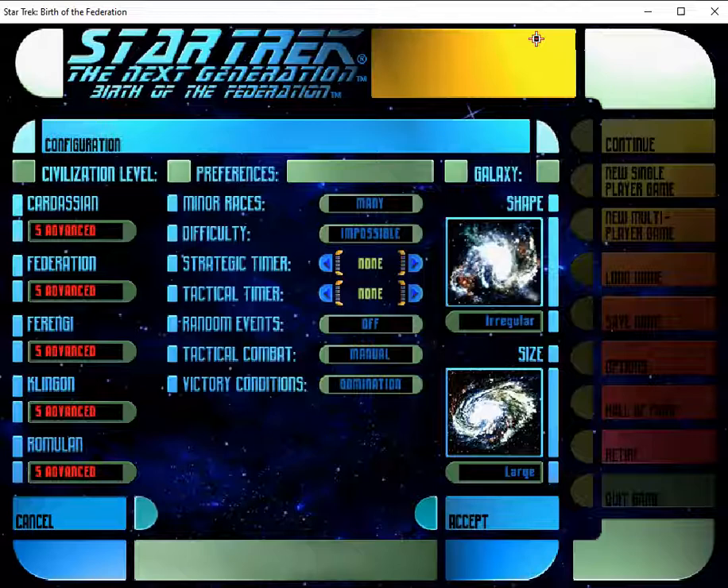For this video I'll be using Tech 5, all races, many minor races, Impossible difficulty, and random events off. The reason for random events off is that even though they can be fun for the player, I find the computer can't deal with them very well. In fact, I've had some games where I had no ship at all and all the computers were devastated by random events. I want to beat the AI, not the random events, so I have it off.